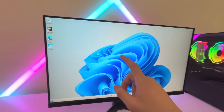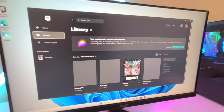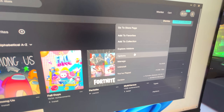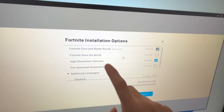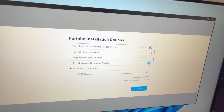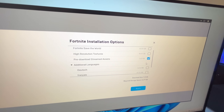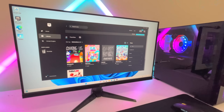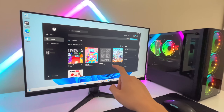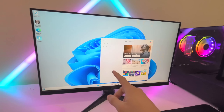The next thing I want to do is quickly go into Epic Games and make sure all the settings are on the most optimal ones. Click on the three dots, go into options. We have high resolution textures on — let's go ahead and disable that and click on pre-downloaded stream assets. Click apply. Just like that, we have Epic Games and Fortnite optimized for the best quality settings.